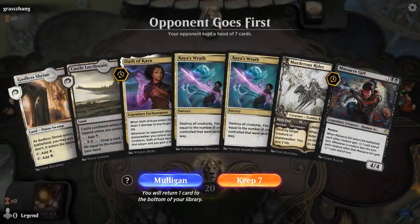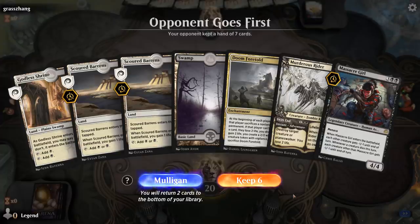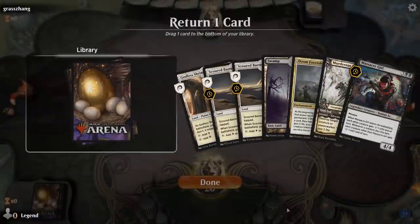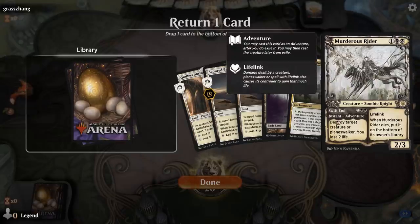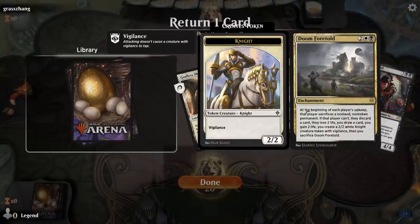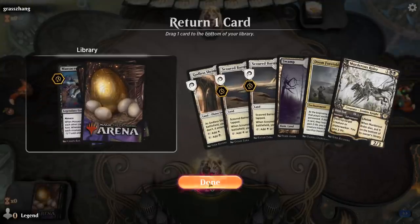Game 3: on the draw, this hand has only two lands and no cantrips, a bit heavy on sweepers - taking a mulligan. The next hand is a bit better. We could bottom Massacre Girl to keep the land and cast Doom Foretold, then use Murderous Rider as early removal and fodder for Doom Foretold, or bottom a land which seems greedy. Let's get rid of Massacre Girl.